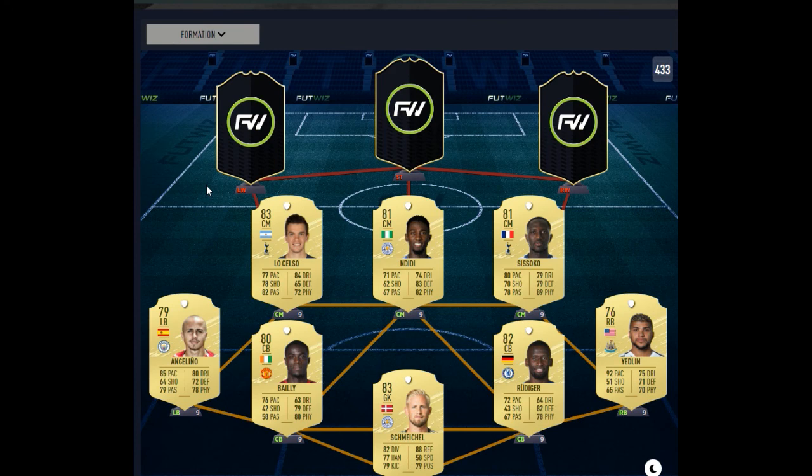At left centre-mid, we're going to go with Lo Celso. I don't think he'll go for too much because there are a lot more better centre-mid options. He's got 79 stamina so it's average, and will probably cost about 5,000 coins. But you can see 77 pace, 78 shooting, 82 passing, and 84 dribbling — all around decent stats, so you can't really complain.